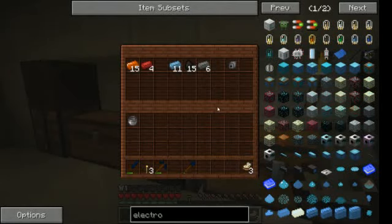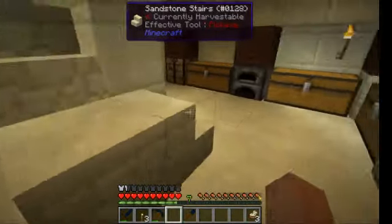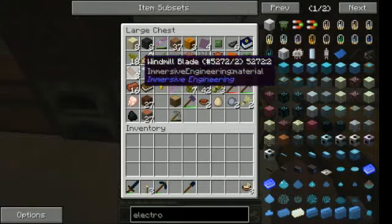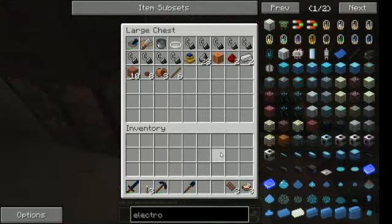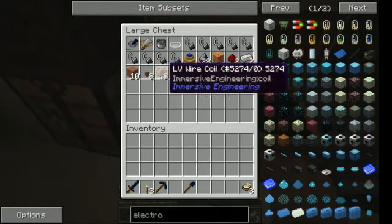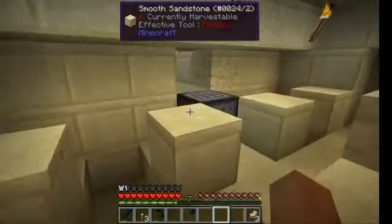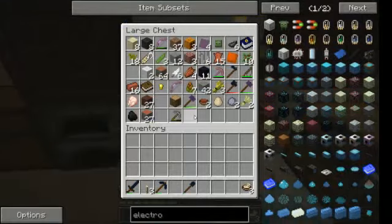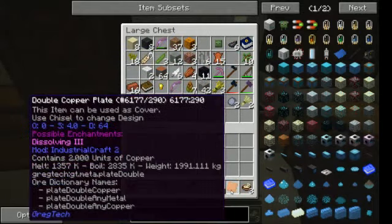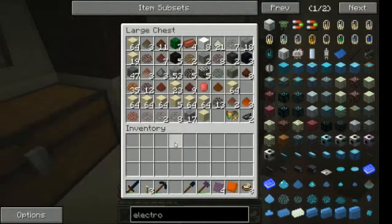Hi everyone, this is my fourth video of Immersive Gregtech. I now have enough materials to build the windmill blade itself. I also have some infrastructure materials to deliver the power here. One thing I will also do is build my smelter.